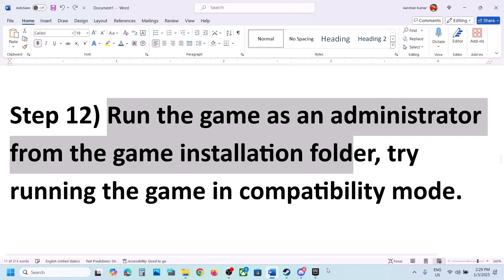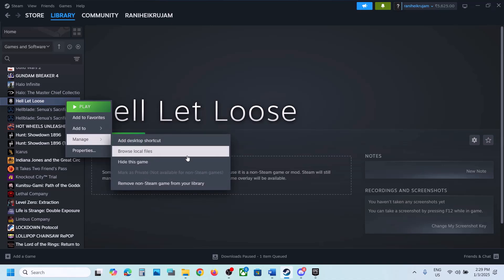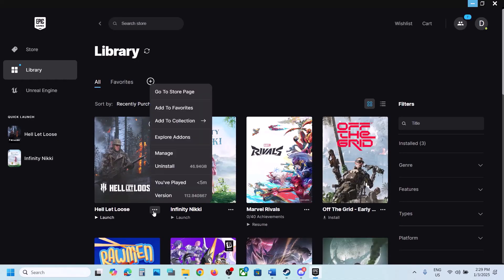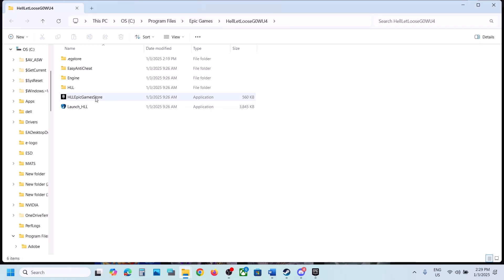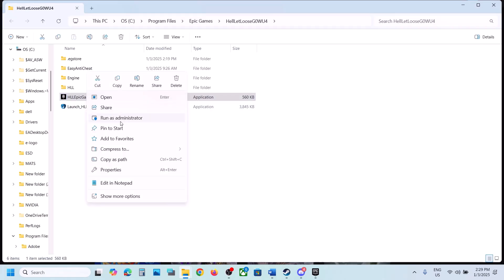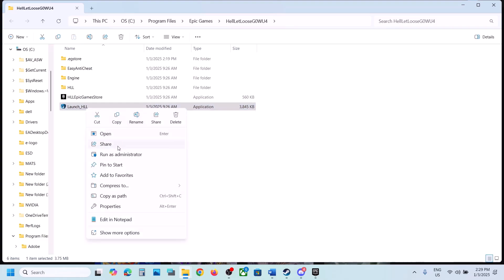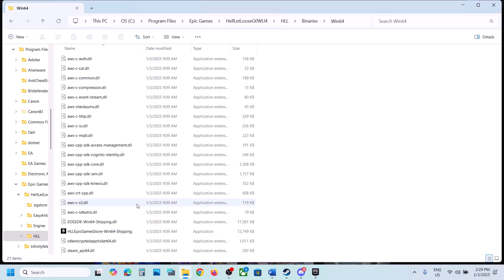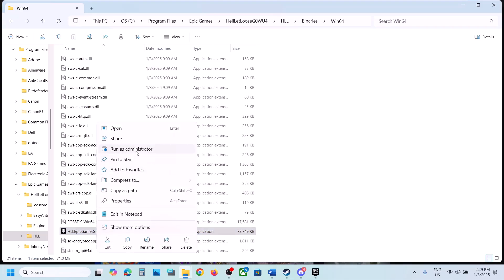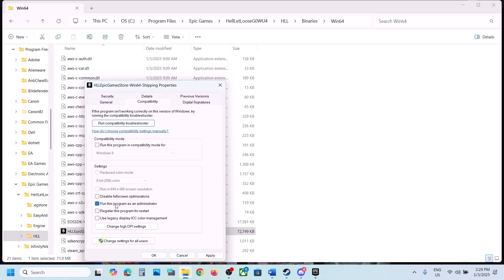The next step is to run the game as an administrator from the game installation folder. On Steam, right-click the game, select Manage > Browse Local Files. On Epic Games Launcher, click the three dots, Manage, and click the folder icon. Right-click the game exe and select Run as Administrator. You can also try the exe in HLL > Binaries > Win64 and run it as administrator.